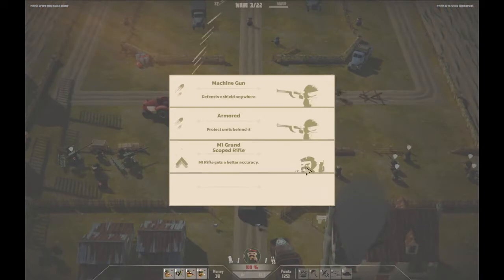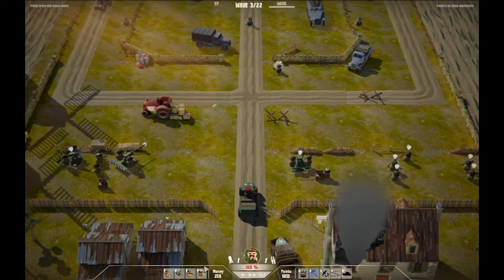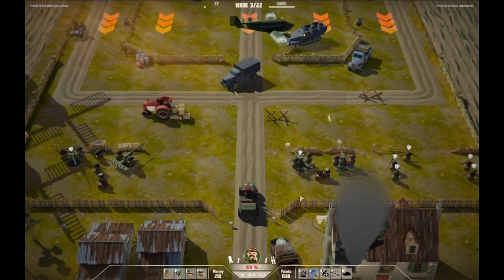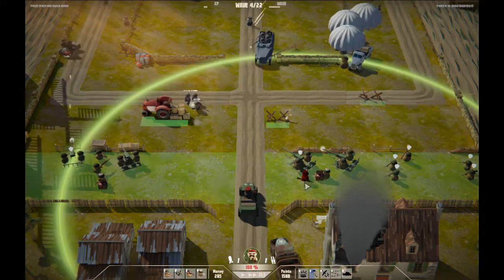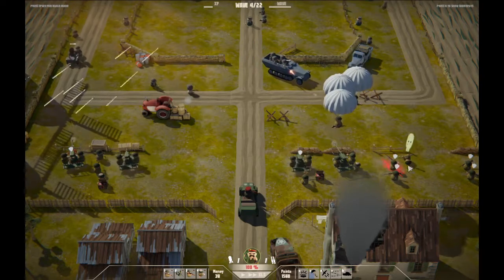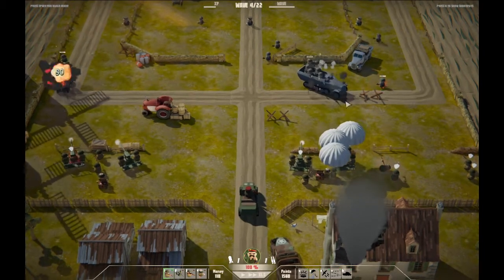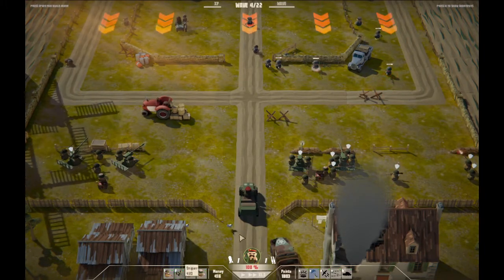We're just going to keep getting paratroopers as I just lost a little bit of defense there. Let's build it back and get some snipers going. Obviously the more expensive units cost money. That guy just did not make it. A little M1 tank coming in there, and our paratroopers on this side got demolished pretty badly.